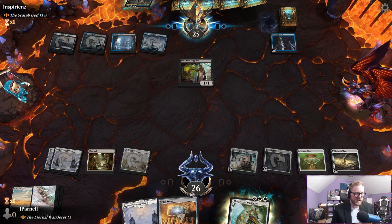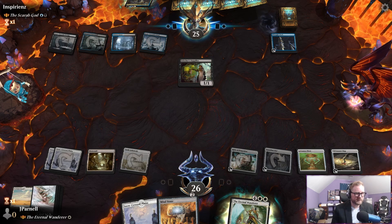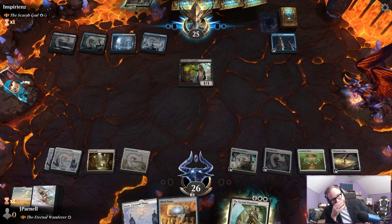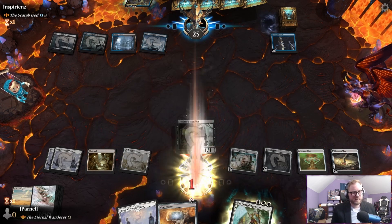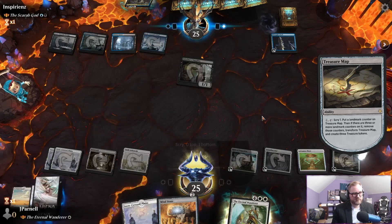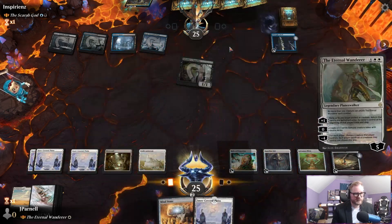I have no intention of blocking with Mutavault — I don't want to turn this into a creature, absolutely zero intention. You can stop me from gaining a life if you hit me — it's kind of a big deal. They will do so. Let's scry — Ganjo, nah we don't want that. More planeswalkers — here she is.